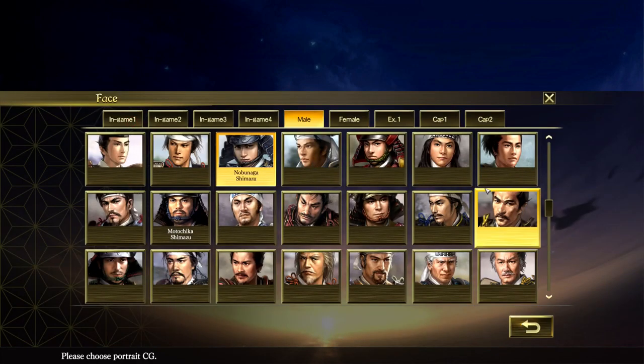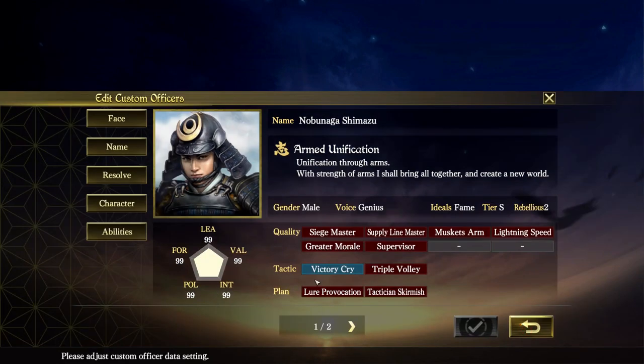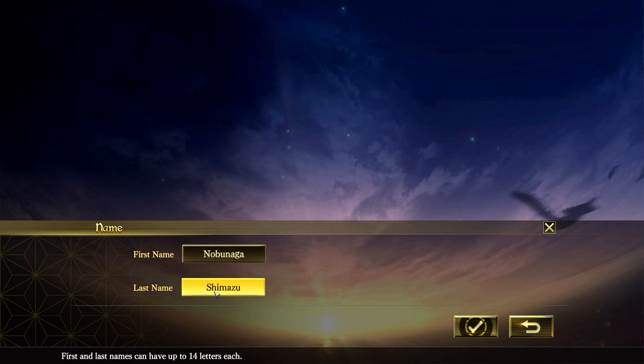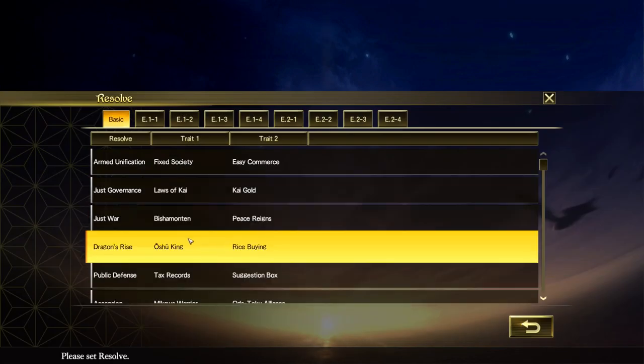First, faces - you have a whole bunch to pick from. I happened to pick this one for Nobunaga, going with younger faces at first. For the name, you can type it in. What I decided to do was make the names at least Japanese sounding. Everybody's a Shimazu, and I picked 10 of my favorite leaders from this period.